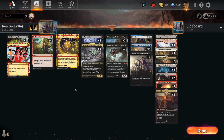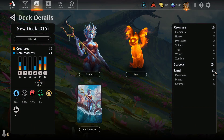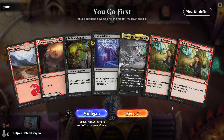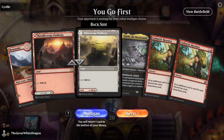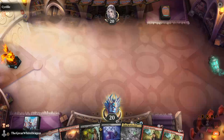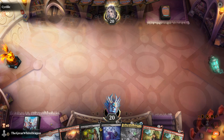21 lands, 4.9 average mana cost. Without further ado, let's get cracking. One thing to note: we're playing non-ranked because historic ranked is just not worth it.